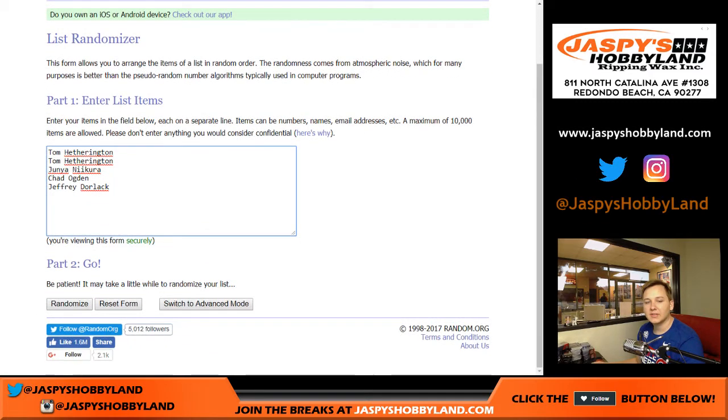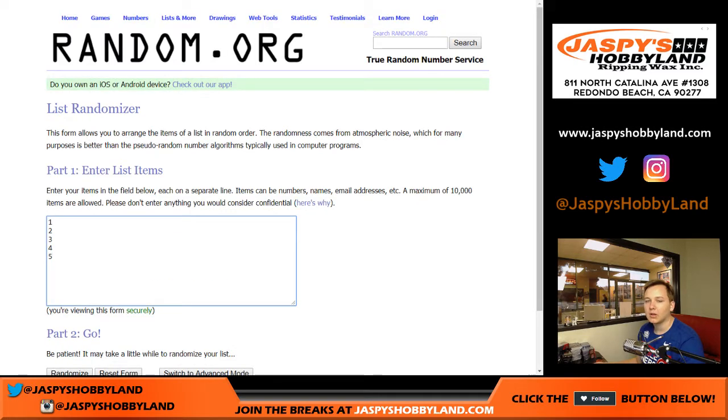Three and a two, five times. So we have Tom H., Junior, Chad, and Jeff Dorlak — and then the numbers one through five.